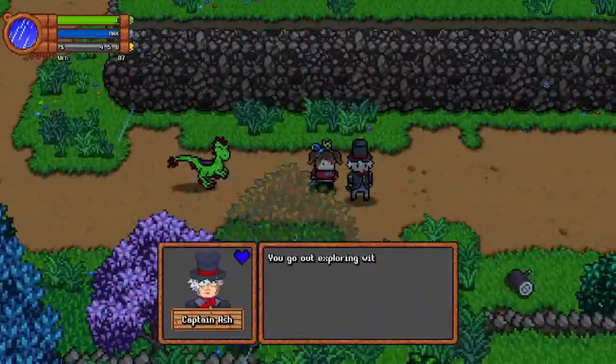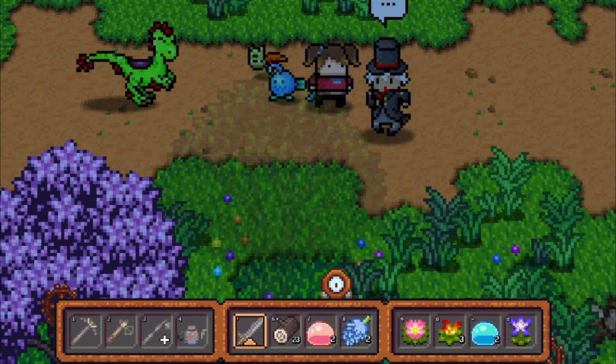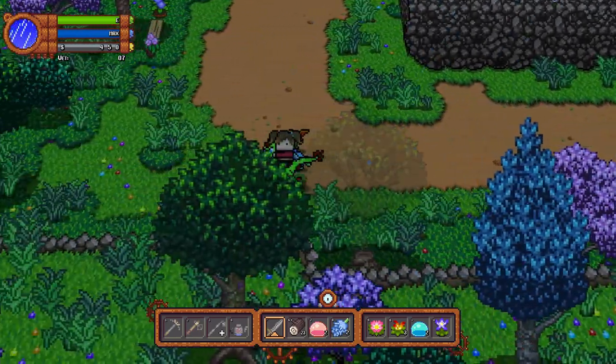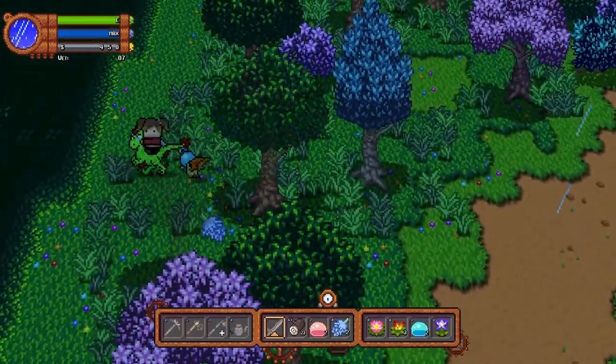NPC Ash says: 'Anything new? You got out exploring with that kind of gear - you look like you need an upgrade or some more planimals to protect you.' Do I not have enough planimals? At least it's something new he's saying and not the same old thing about the pickler.